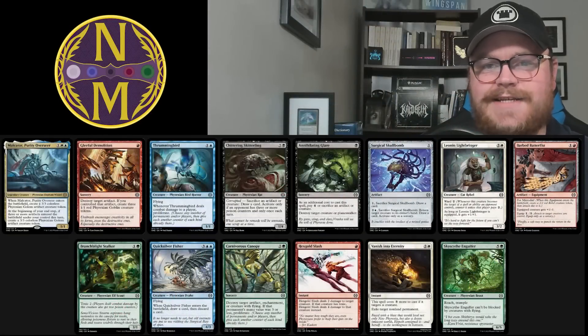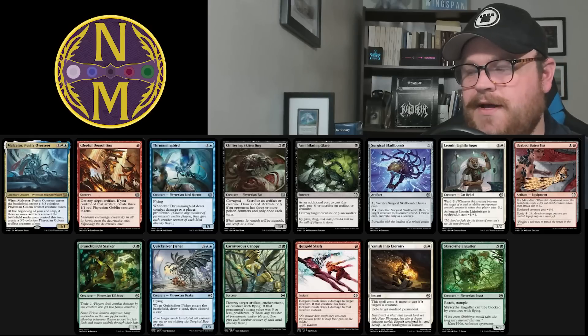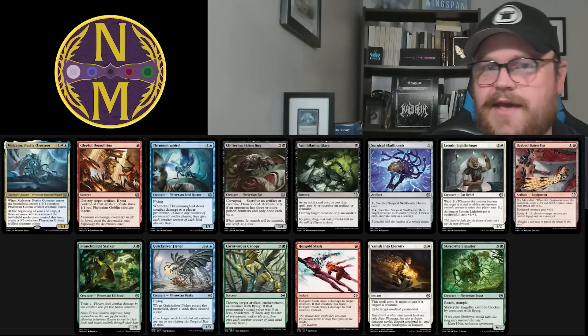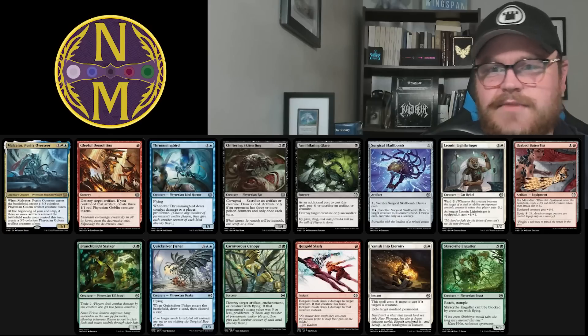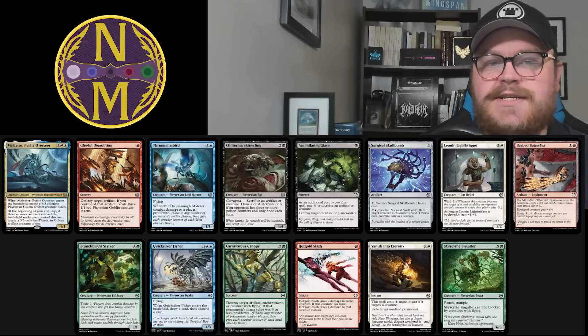With those tips out of the way, let's do a crack-a-pack — a pack one, pick one. I'll talk about what I would first pick and tell you about how I feel about all the cards in it. Our first common is Sky Scythe Engulfer. I know I said you need top-curve cards, and this can be passable if you have to have it, but there are way better things especially in green that you'd rather have at four, five, and six. It's just a big reach trampler that can't be blocked by flyers — it doesn't have special synergy with anything going on. Definitely don't want to take it here.